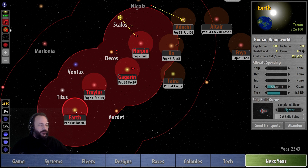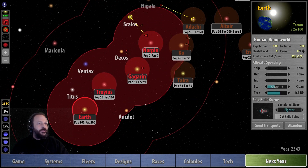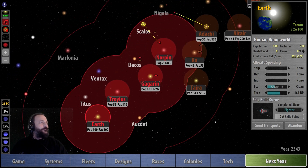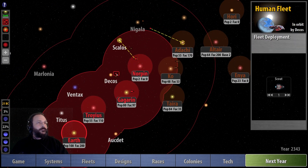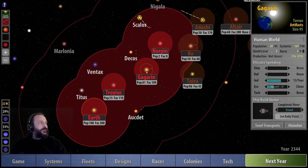Excuse me guys, I'm English so I am fueled by tea as you've probably seen. The British empire was built on tea and opium. Okay, let's go to the next turn — Gagarin's coming on nicely.